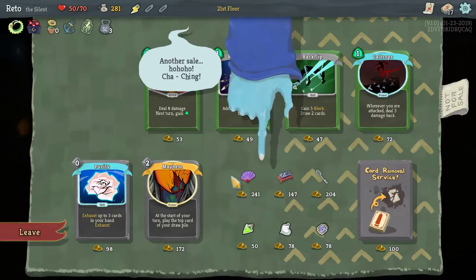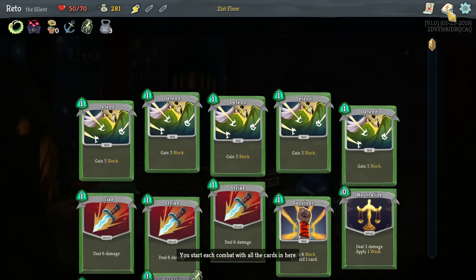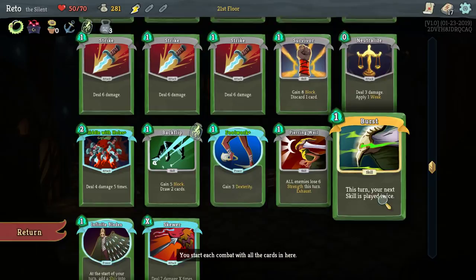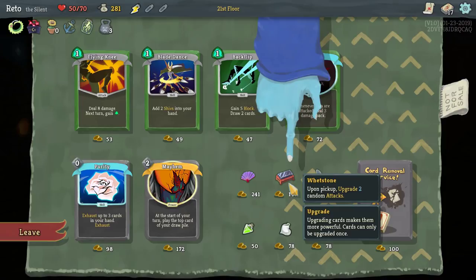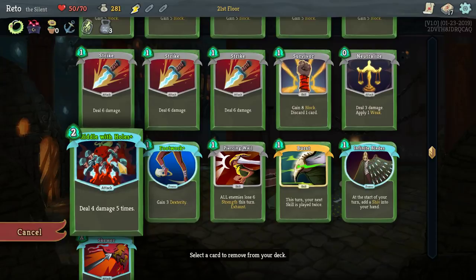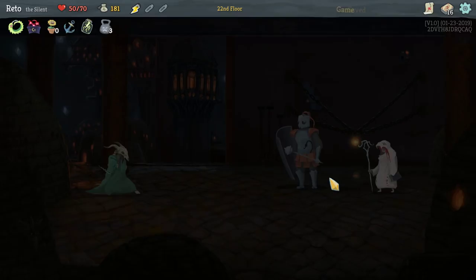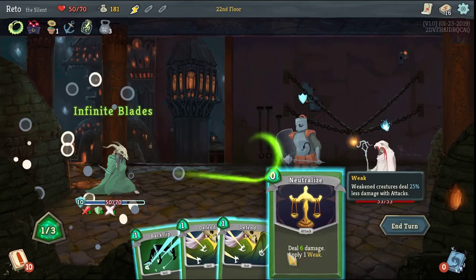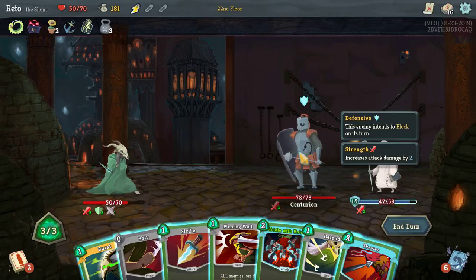Cards which exhaust will instead discard 50% of the time. That shiv thing — was it permanently in our deck? The shiv exhaust — would we even want them to not get removed? I feel like I want to get rid of one defend and then go back to getting rid of the strikes. I feel like we just have a little too much. Ten damage — that does 30. Oh, that's just worse.